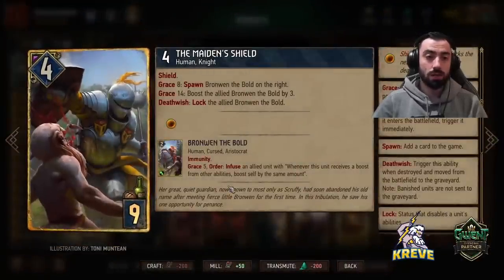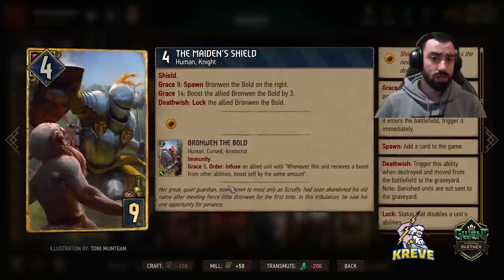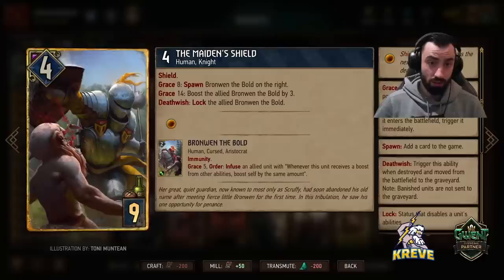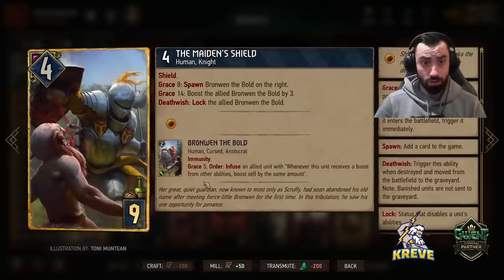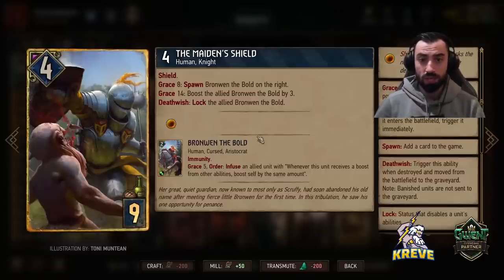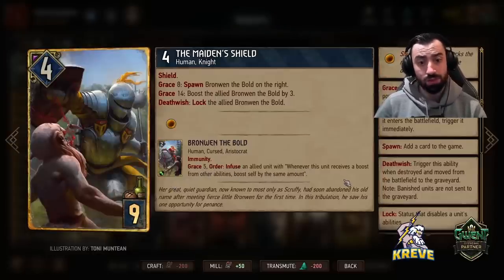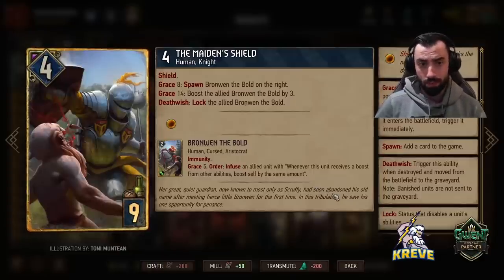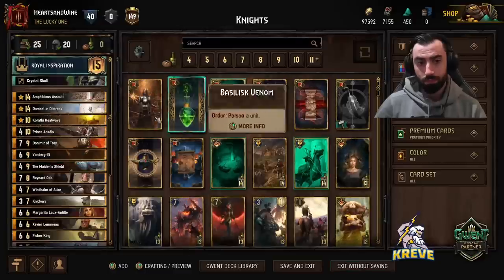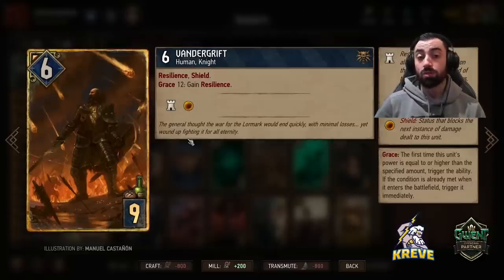The Maiden Shield - I like to use this card as a final activator for Scenario and to make sure we get it to Grace 14 at that time. It's a shielded unit, Grace 8: spawn the unit shown on the right of this card. What we want to do is ensure we activate this card's full grace out, get it to Grace 14. The way we're going to do that is use Mad Charge on it from Scenario and also use your leader ability on this card. Grace 14 allows you to boost this card up too and use its order: infuse an allied unit with whenever this unit receives a boost from other abilities, boost self by the same amount. Deathwish: locks this card.